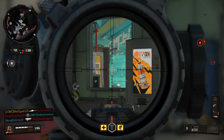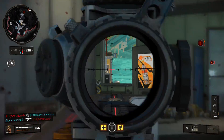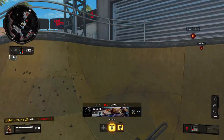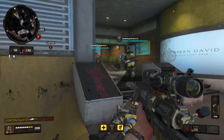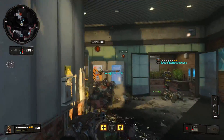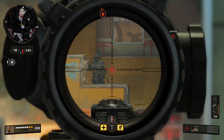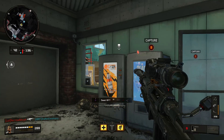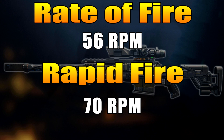Next up, we have fire rate, and it's important on sniper rifles for two reasons. First, if you miss your first shot, you can get a follow-up shot quicker if the fire rate is better. And if you are a god-tier sniper and don't miss any shots, the faster the fire rate, the faster you can get that second kill. As far as the fire rate of the Locus — without rapid fire you're looking at 56 RPM, and with rapid fire, 70 RPM.